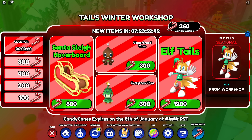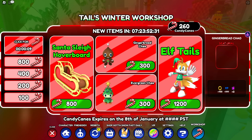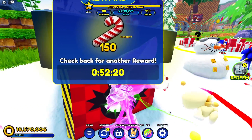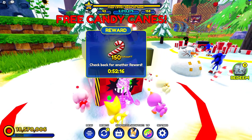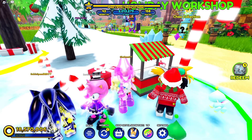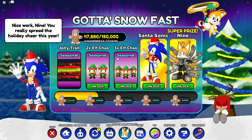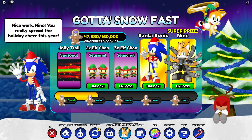We also have the Gingerbread Chao, the Santa Sleigh hoverboard, and the Evergreen Chao. The Gingerbread Chao is pretty good — I would recommend buying it. Remember that every hour you get 150 free candy canes, so be sure to visit the game every hour to get the most candy canes.